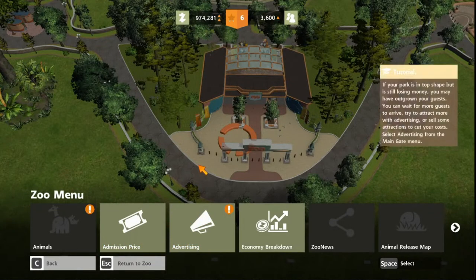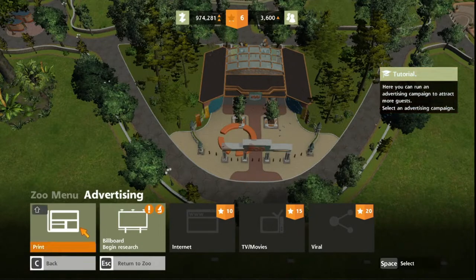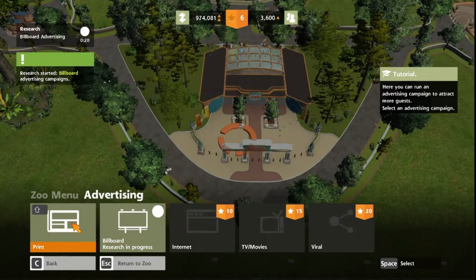If your park is in top shape but still losing money — are we losing money? No, we're still gaining. You may have outgrown your guests. You can wait for more guests to arrive, try to attract more guests with advertising, or sell some attractions to cut your costs. Select advertising from the main gate menu. Here you could run an advertising campaign to attract more guests. Select advertising campaign — I'll research that if possible.